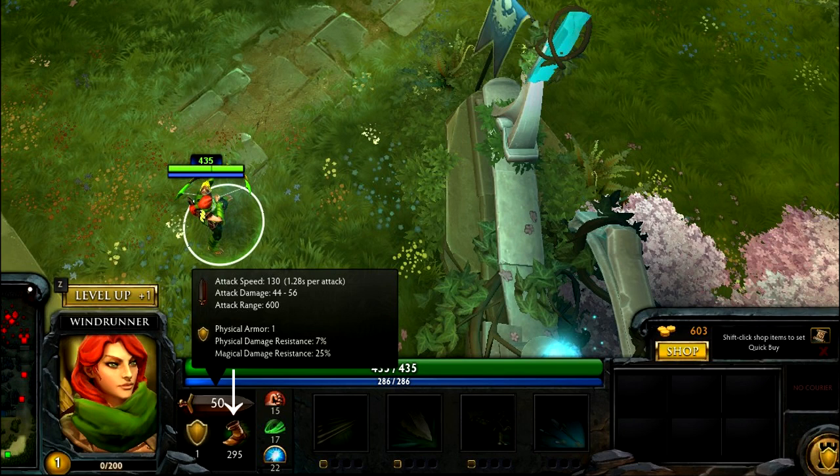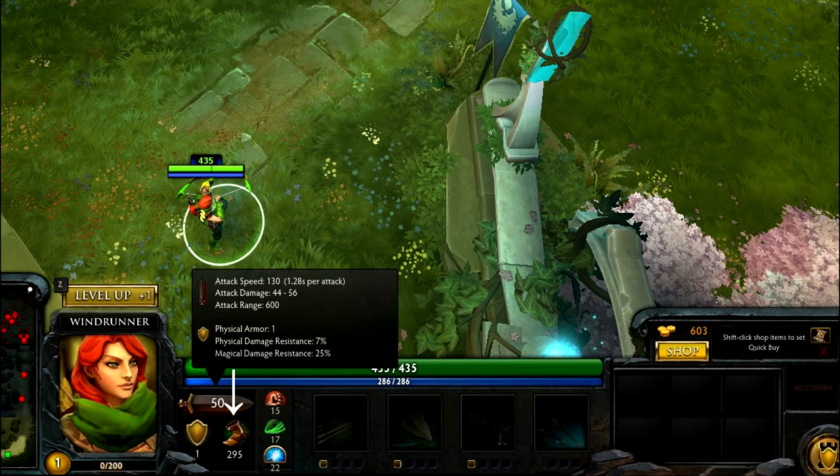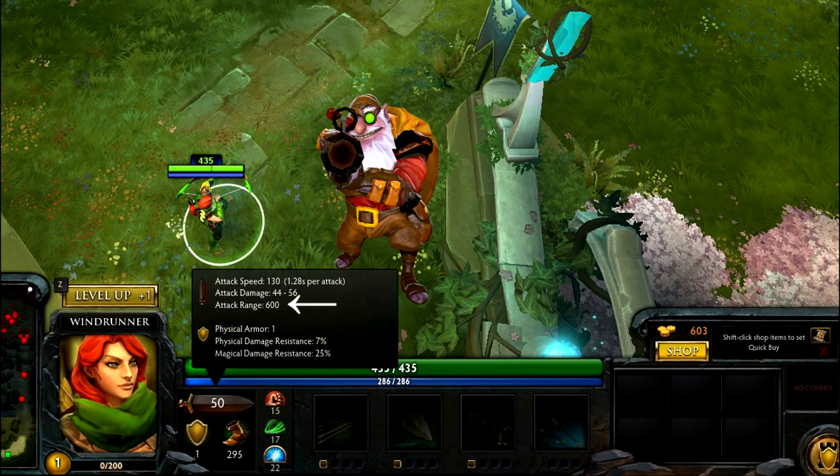Movement speed isn't random — every hero has their own standard starting movement speed. To increase your movement speed you buy boots, and there are also a couple of items which improve it by a percentage. Attack range is the second utility stat and shows you how far your hero can strike. Attack range cannot be increased by any item, so it's important to check every enemy hero to be sure you can lane safely. Actually there is only one hero whose attack range can be increased, and that's Sniper — not by buying items, but by leveling his passive ability.